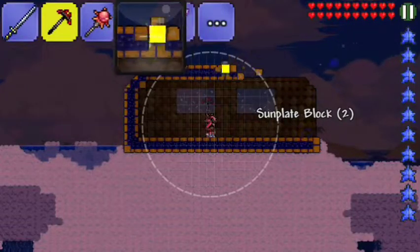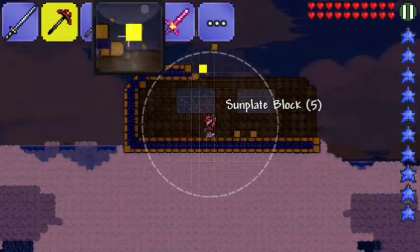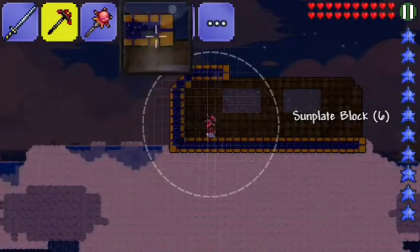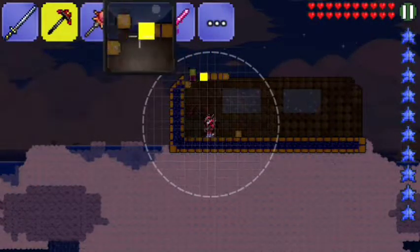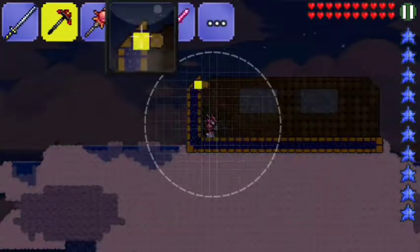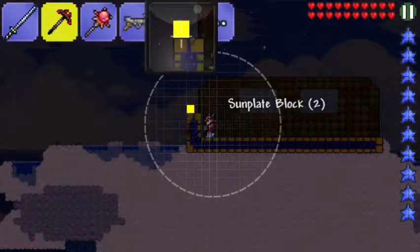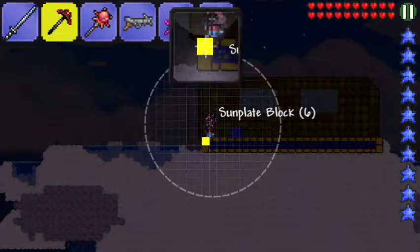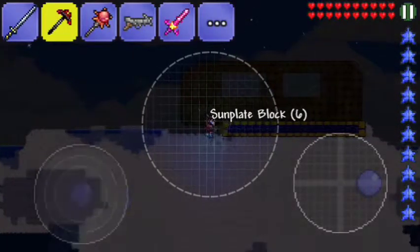I think you can also mine the sky island and take the materials to build your own custom sky island, which is a pretty cool concept. I might grab a couple pieces but I think I'm going to leave the sky island where it is for the time being, since I don't really have any super amazing plans for it right now.